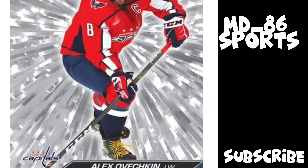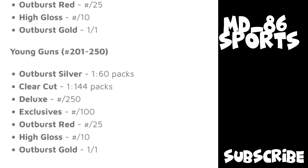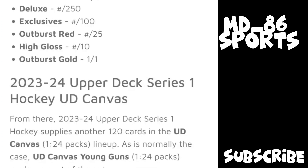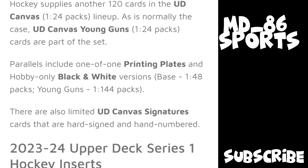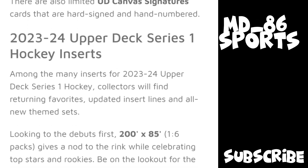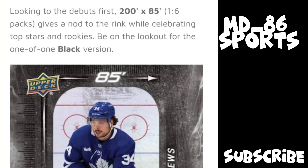Outburst Gold will be the first one-of-one cards that are not printing plates. They removed the French parallel, which is good, and added another parallel which I think will look nicer. Canvas Young Guns are still one in every other box — one in 24 packs — so you'll still get four per box, and there are black-and-white versions which are one in four boxes. There are also Canvas Signatures, which are always really rare.